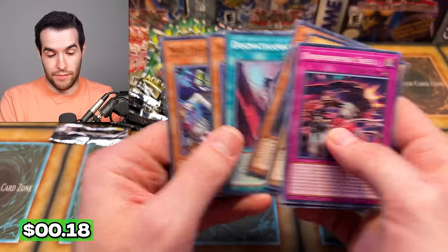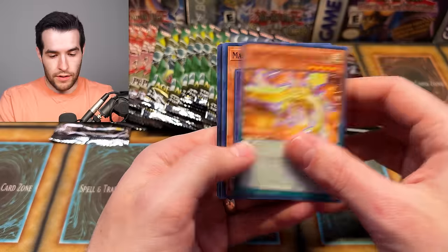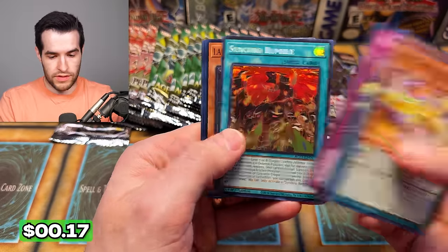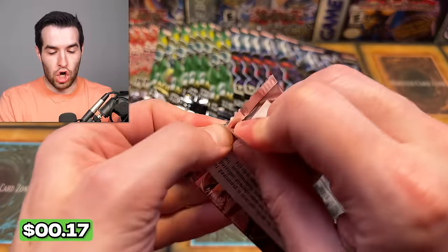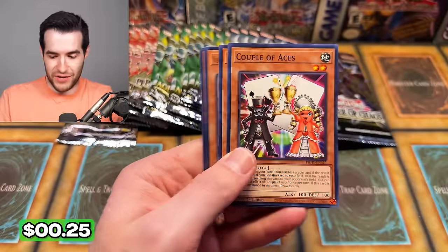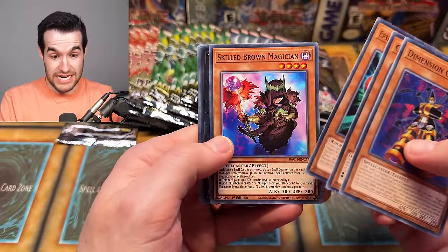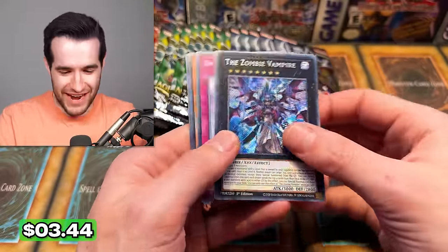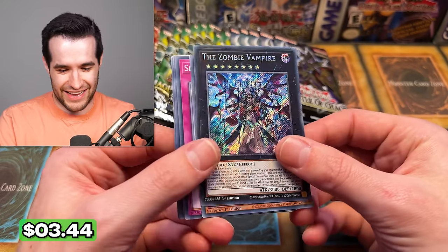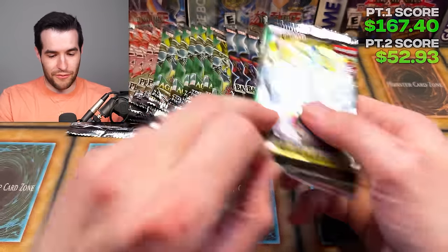Age of Overlord, come on. Synchro Rumble, Synchro Rumble. We need something big — Chaos, which that's not it. The Zombie Vampire — it's a couple of bucks. I think it has a reprint now, so it's probably not even a couple of bucks. This is getting rough, guys.